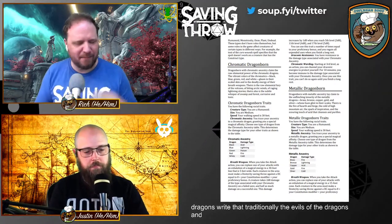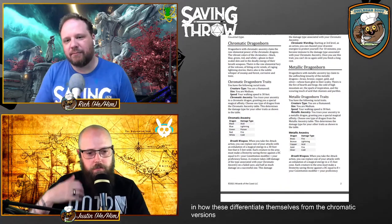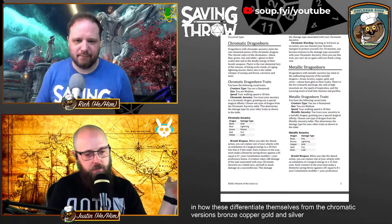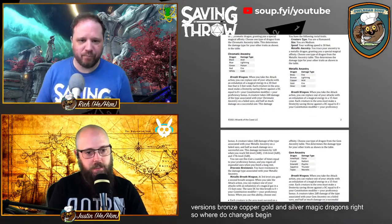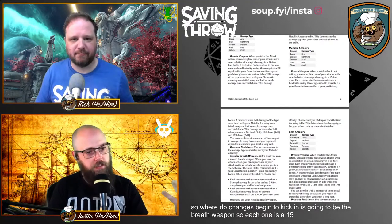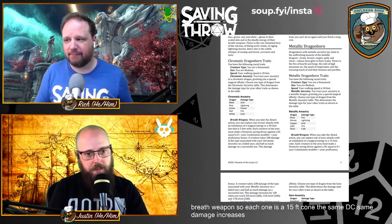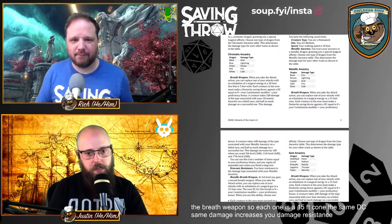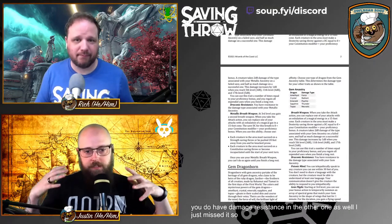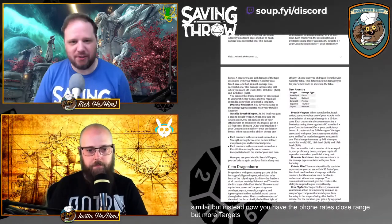That covers chromatic dragons — traditionally the evil ones. Moving on to metallic dragonborn: brass, bronze, copper, gold, and silver. The key difference begins with the breath weapon. Each metallic dragonborn gets a 15-foot cone instead of a line, with the same DC and damage scaling. You also have damage resistance. It's close range but hits more targets nearby.